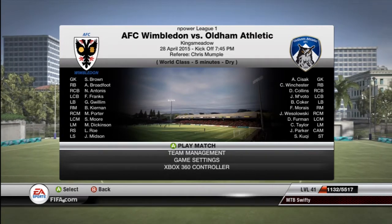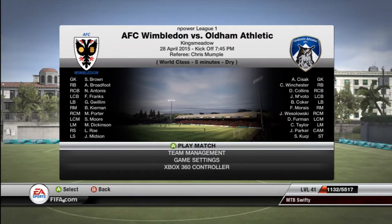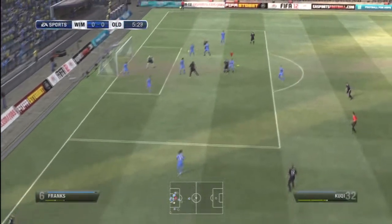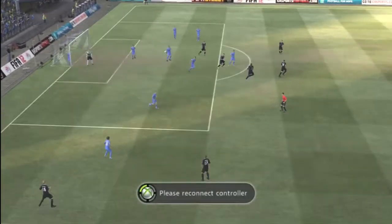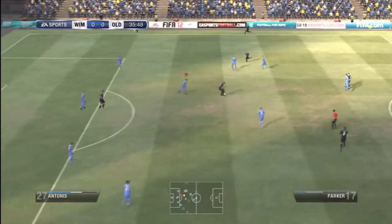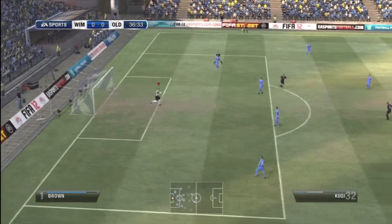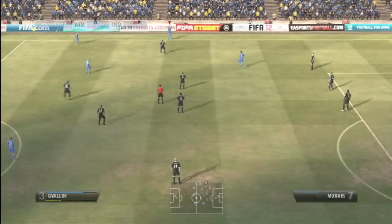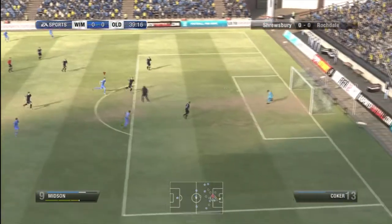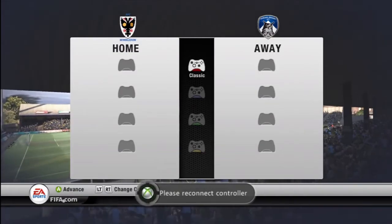Starting against Oldham Athletic, my players were really tired so I've got a back four that's almost youth team. This was really about trying to grind out a result. They started well — in the 5th minute they hit the underside of the bar and we managed to get it away. My controller disconnected, which was annoying. In the 35th minute they got another chance but it was straight at the keeper. In the 39th minute Midson had a chance but it hit the post and came back out.